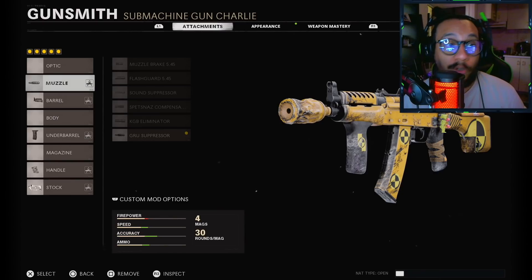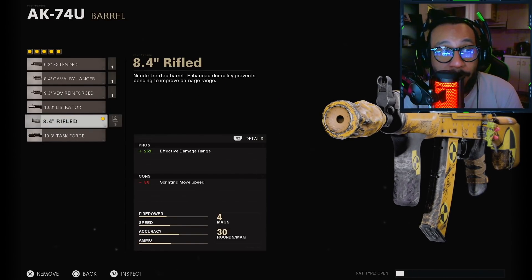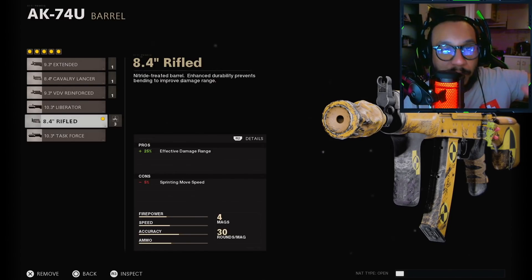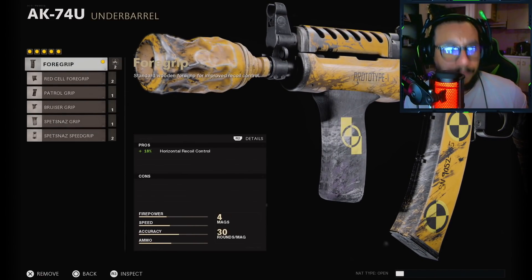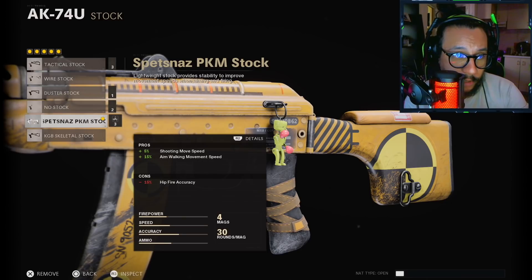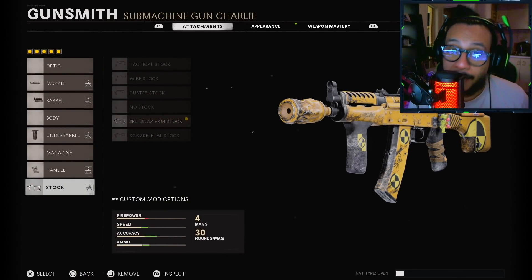Let's take a look at these blueprints. First up, the AK-74U blueprint — the Full Frontal. On the muzzle they gave you the GRU Suppressor, which gives you 100% muzzle flash concealment, 7% increase to vertical recoil control, and negative 25% to effective damage range. The barrel of choice is the 8.5 Rifled Barrel — 25% increase to effective damage range, negative 5% to sprint-to-move speed. So the damage range decrease from the muzzle is brought back up with this barrel. The underbarrel is the Foregrip — 18% increase to horizontal recoil control. The handle is the Drop Shot Wrap so we can drop shot, and the stock is the Spetsnaz PKM Stock — 5% increase to shooting move speed, 15% to aim walking movement speed, and negative 15% to hip fire accuracy. Overall this is actually a pretty good setup for the AK-74U.